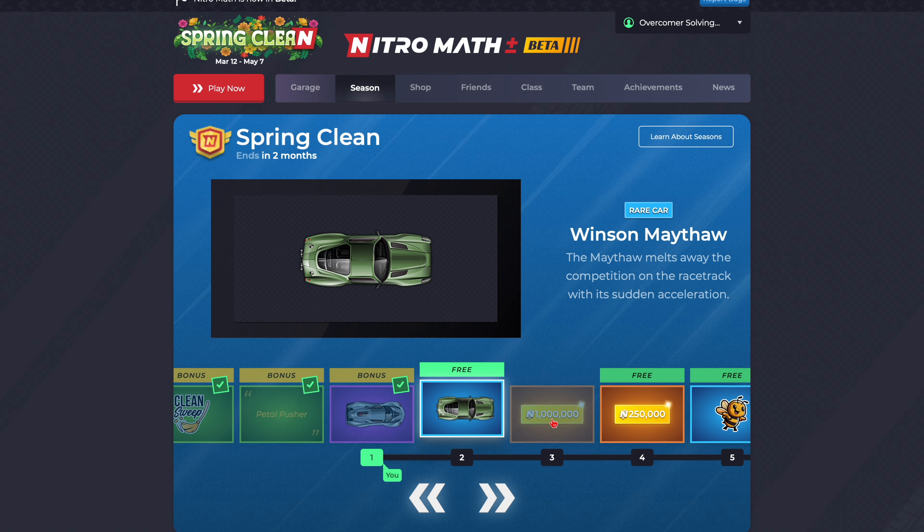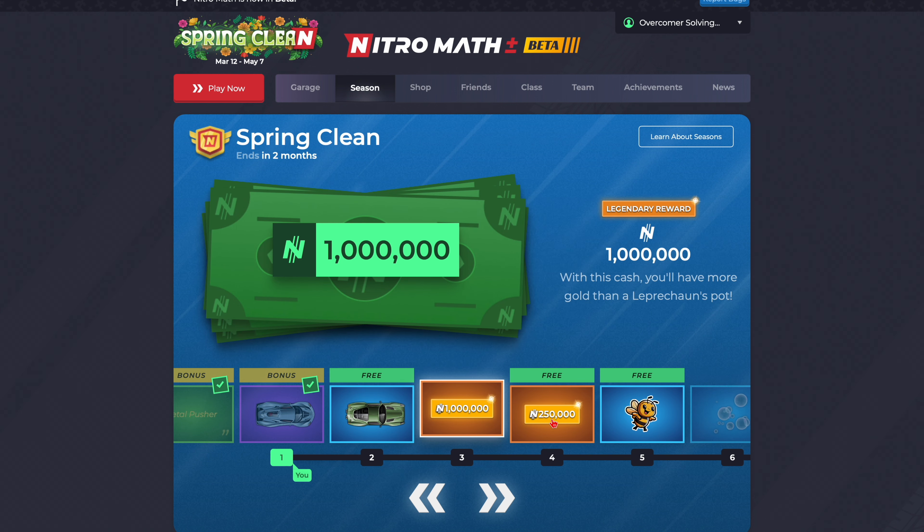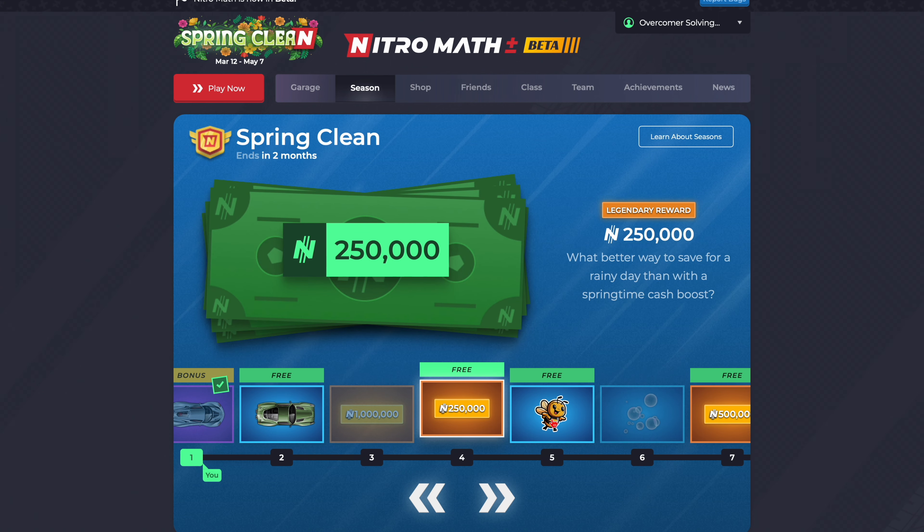Winston Maythaw — 'The Winston Maythaw melts away the competition on the racetrack with its sudden acceleration.' This is an original car — there's no car in the real world it's based off of, really. $1,000,000 cash — 'With this cash, you'll have more gold than a leprechaun's pot.' $250,000 — 'What better way to save for a rainy day than with a springtime cash boost.'